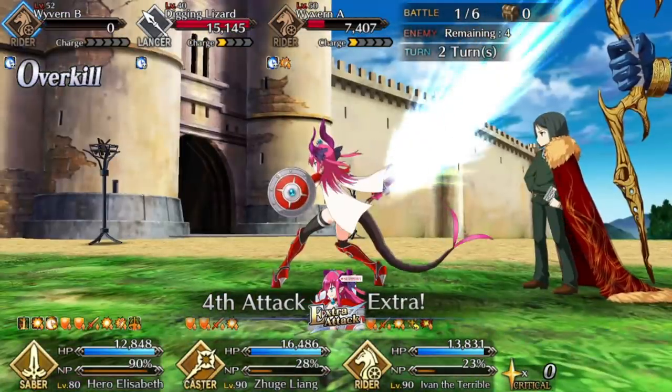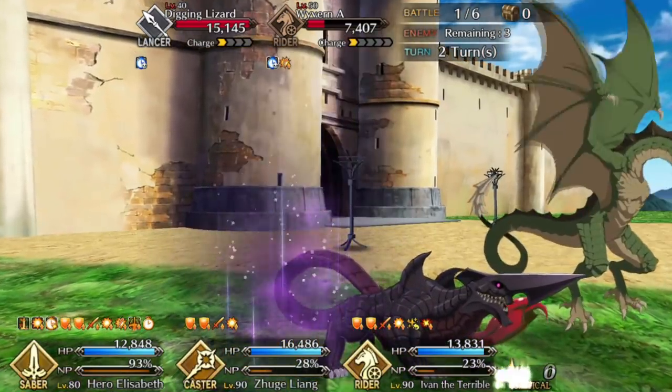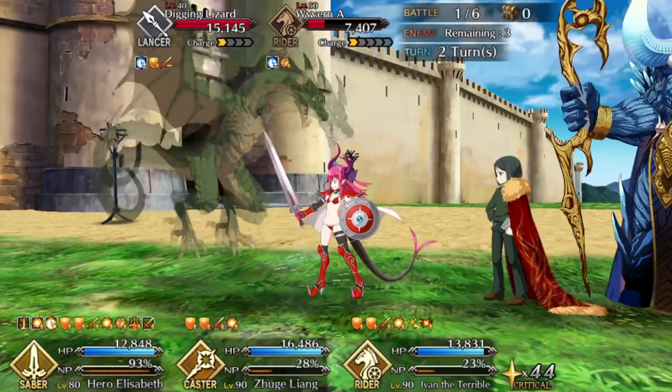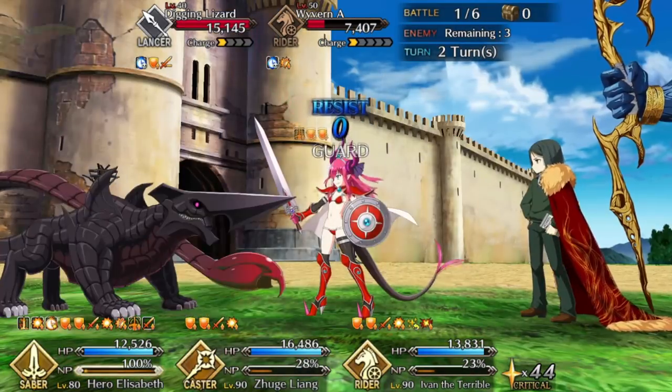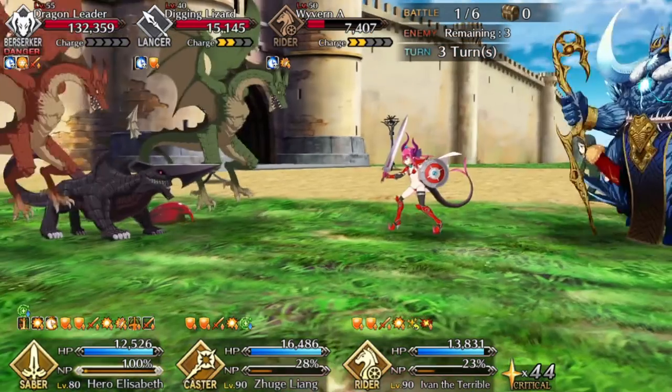Early on the big idea is that you have to build up Ellie's NP because this wave has a boss. The bosses in this fight have special defense buffs — they essentially act as if they have class advantage against everyone except Ellie. So she needs to be the one doing your damage.